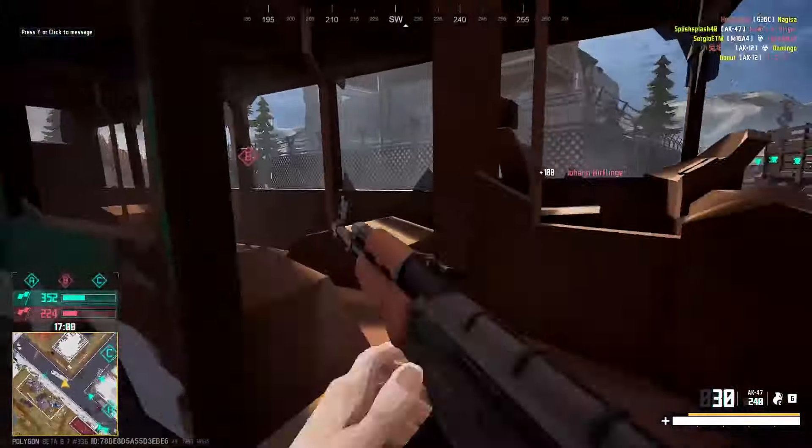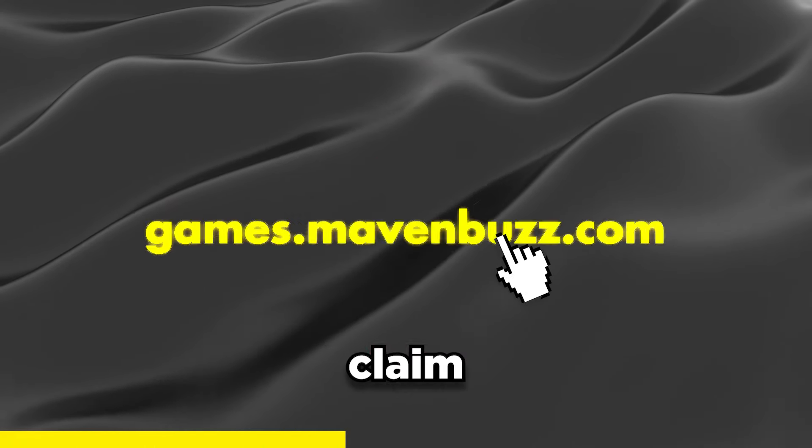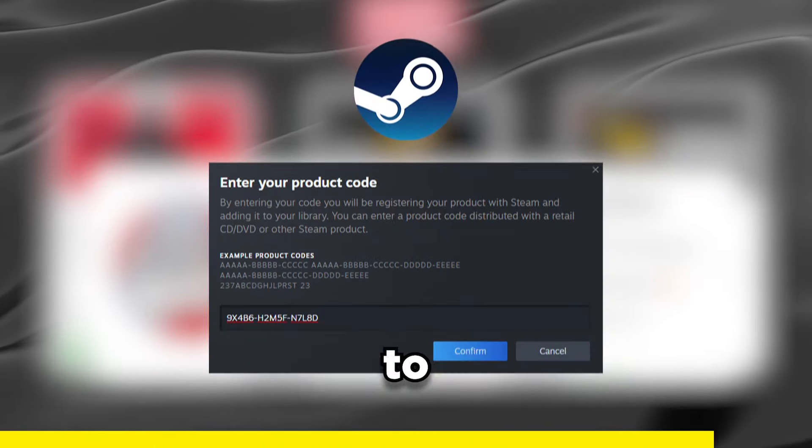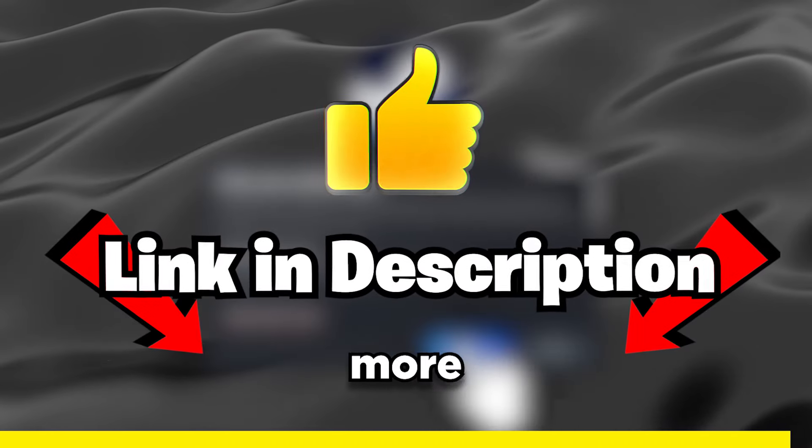Before that, I'd like to quickly plug my website games.mavenbus.com. Here you can claim paid games for free legally by doing a simple task. If you want to check it out, it's the first link below the like button.